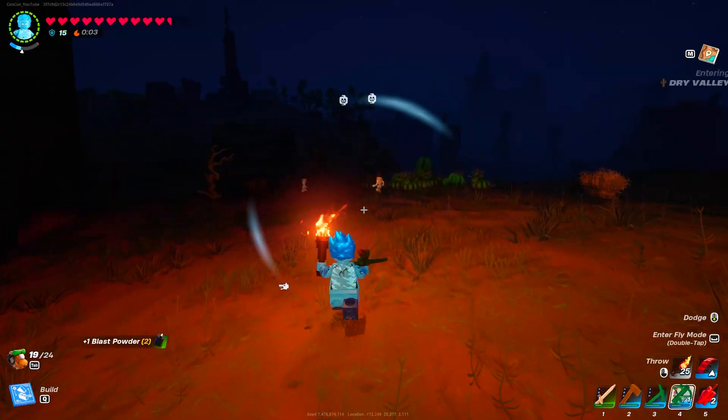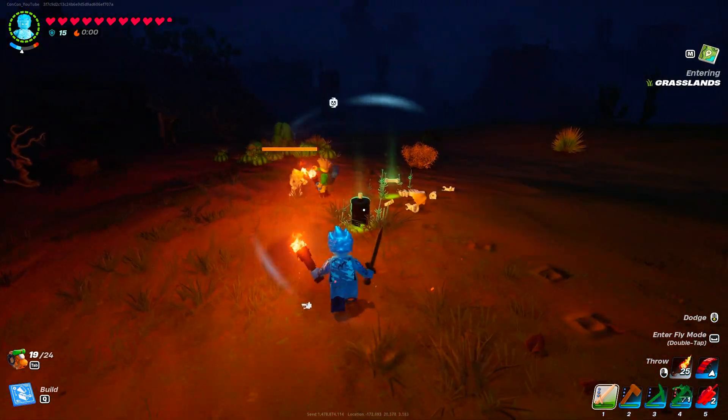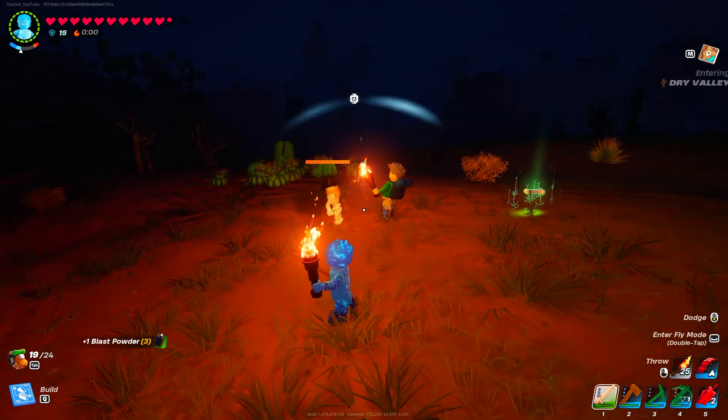That's a wolf. The enemy type that you're looking for are these skeleton bandits. When you kill these skeletons, they will actually drop the Bloss Powder that you need, and this is actually one of the key ingredients to making dynamite.